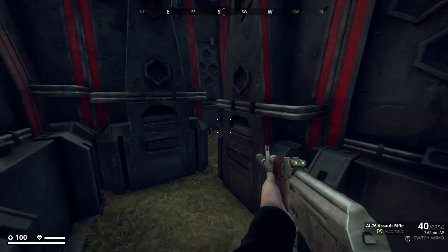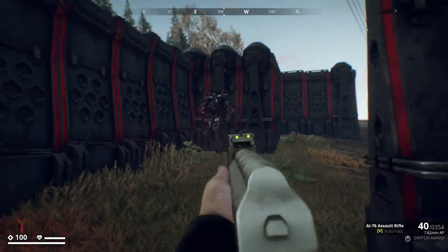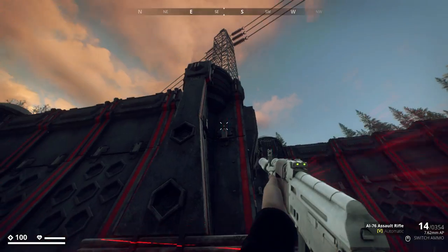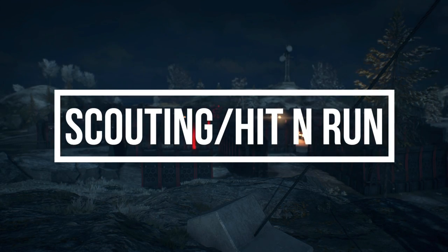Lastly, this is a bit of a luck-of-the-draw scenario, but since these Phoenix bases are procedurally generated, you can find gaps in the walls, especially at corners and pylons.